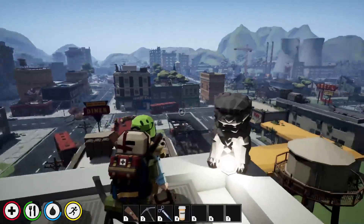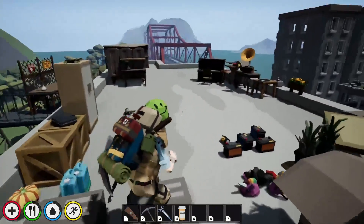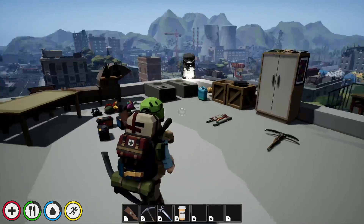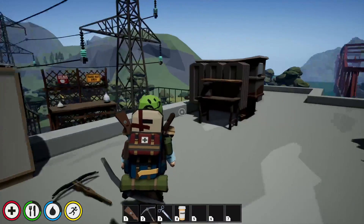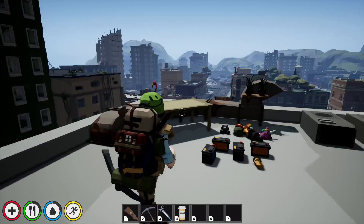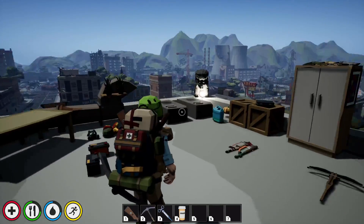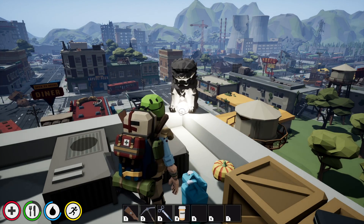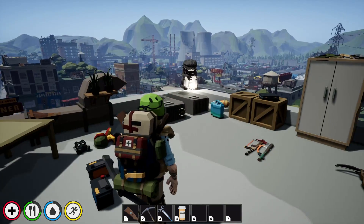Hello guys, this is Zuma and welcome back to Deadpoly. We're still in our rooftop base — well, it's not really a base, we've just dumped everything on top of a rooftop. What I want to do is put some walls around here and make it into an actual base with shelves and stuff. At the end of the last stream I did manage to put a light down and it looks pretty good.